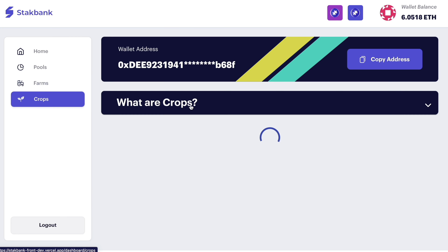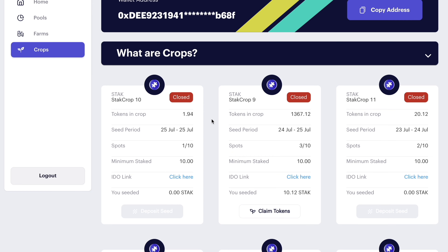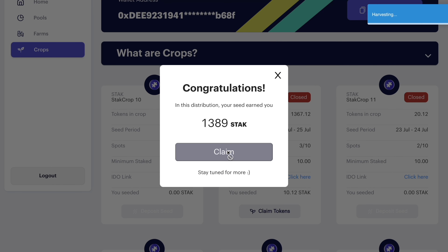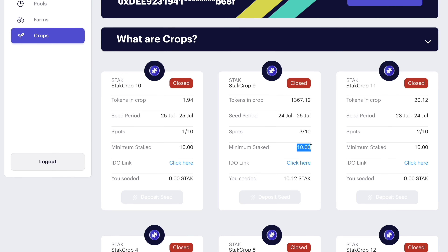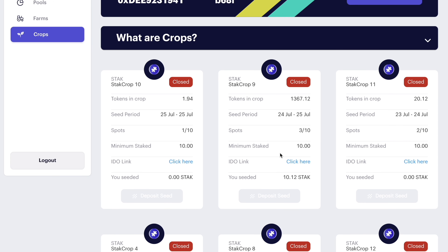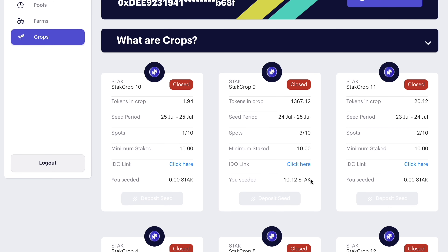We managed to harvest. Now let's jump into the Crops, which is the Lemonade token distribution section. Currently we don't have any crops open in the test environment, but you can see how it works. It's a straightforward process — you click deposit seed and deposit how much you want according to the multipliers mentioned earlier. After the crop is done, the claim tokens button becomes available and you can just click to receive those tokens. You can see data on the crop itself: how much was deposited in total, what the seed period is, how many spots are available, the minimum stack staked in the main pool required, the ideal link, and how much you particularly staked and seeded on this crop.